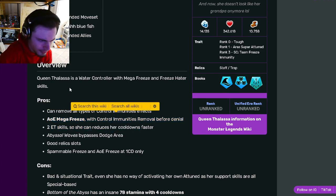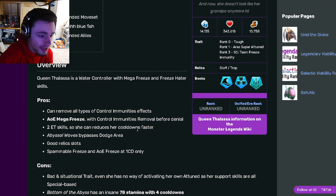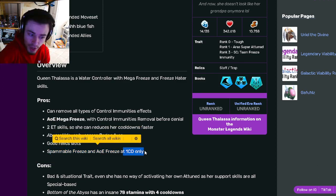She has an AOE mega freeze with control immunity removal before denial, which is an amazing move. She has two extra turn skills so she can reduce her cooldowns faster, which is really good. She has Abyssal Waves which bypasses Dodge Area, she's got good relic slots, and she's got spam will freeze and AOE freeze at one cooldown.